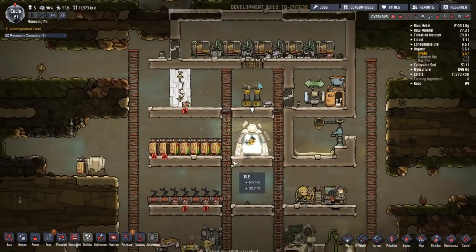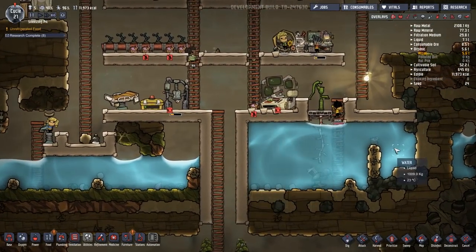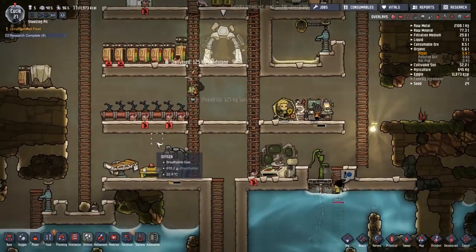Let's rename him to Iskal — someone in the comments asked that we have a duplicant called Iskal — so we'll print him out. We've rapidly expanded to five or six duplicants, which is more than I wanted at this stage, but for the time being I don't think it's necessarily going to be a bad thing.